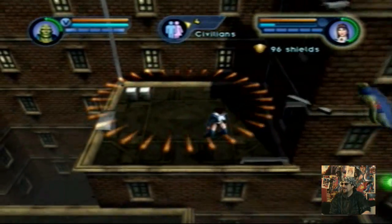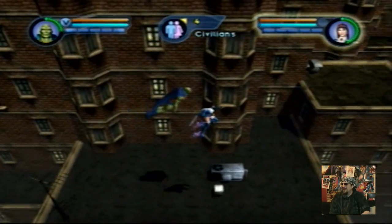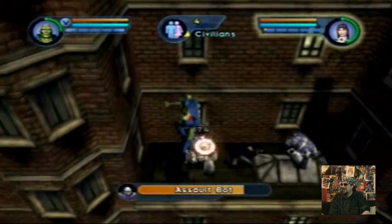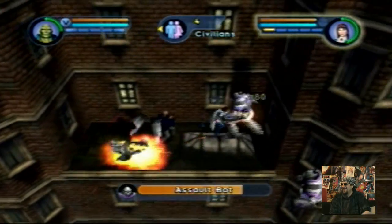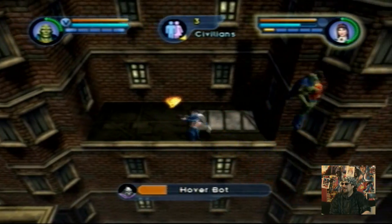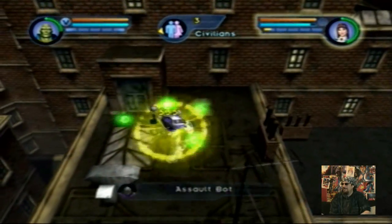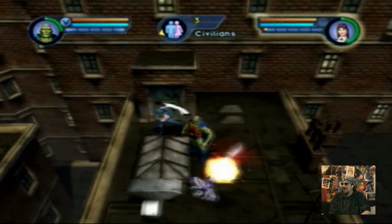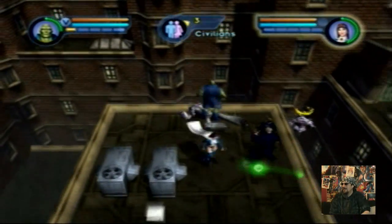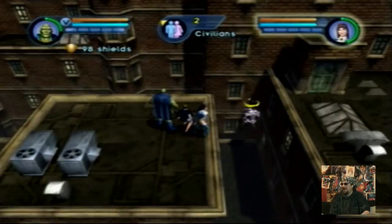There were 96 shields. Alright, I might see what I've got on my side. There's a civilian. Oh yeah, three more of those and I think we'll be in good shape. Looks like I passed a civilian — yep, two of them. Looks like I'm going to have just a hundred when I get out of here.